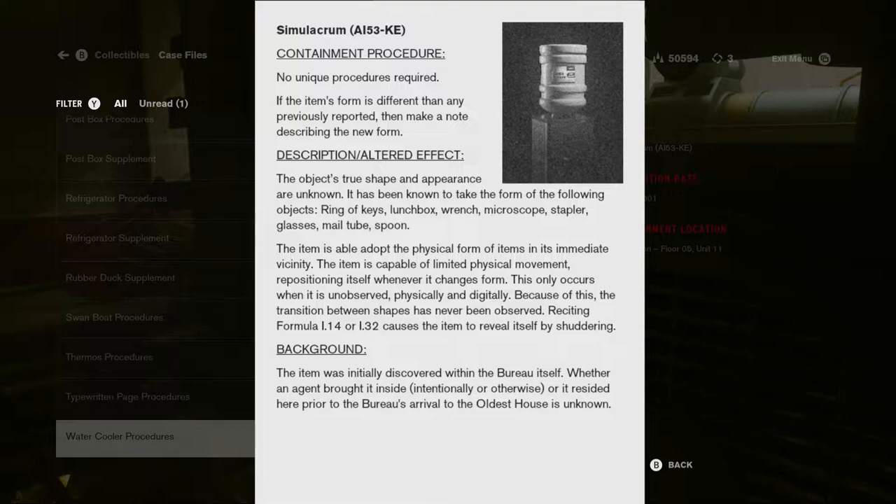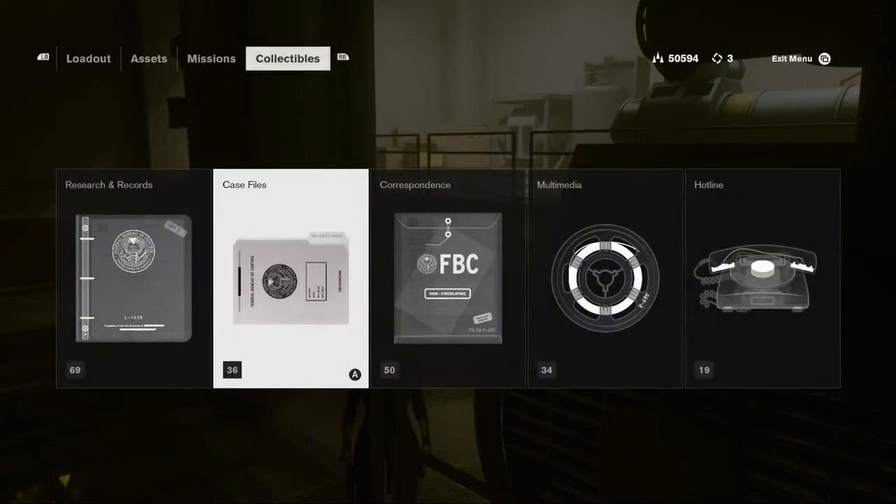Because of this, the transition between shapes has never been observed. Reciting Formula I.14 or I.32 causes the item to reveal itself by shuddering. The item was initially discovered within the Bureau itself. Whether an agent brought it outside intentionally or otherwise, or it resided here prior to the Bureau's arrival to the Oldest House, is unknown. Simulacrum — that's a good name for it.